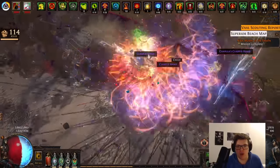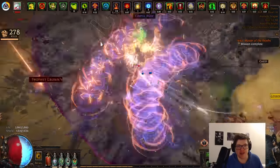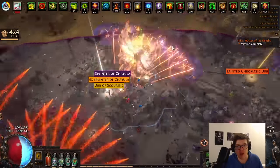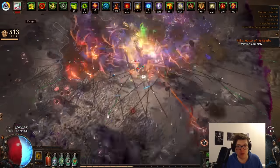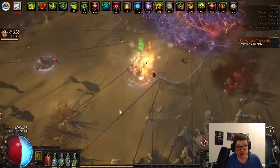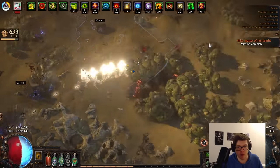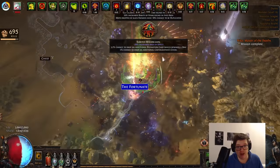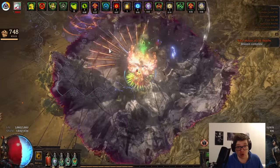You can see we have to be pretty quick to get around and see everything there is to see in the breach, which is why I mentioned this mechanic is definitely harder than Legion if you're not playing a super speedy build. Every single Exarch altar we have, we're clicking the minion reward first and foremost. If there's no minion reward, we click the global reward to keep things safe and ensure we don't die to any spooky Exarch global modifiers.